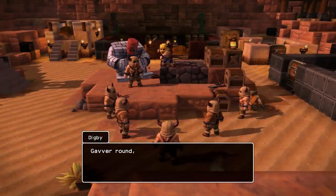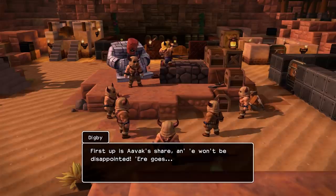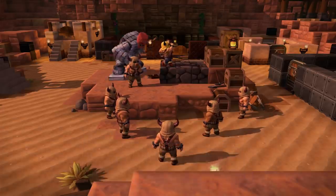Listen here lads, the light's fading — the accumulation declaration! Gather around lads — it's time to kick off today's declaration and it looks like we've banged a bumper haul again. First up is Avaxian: 41 lumps of coal, 8 chunks of iron, 14 chunks of copper, and that is all. And here's your share, Goldie Rocks — 266 lumps of copper.